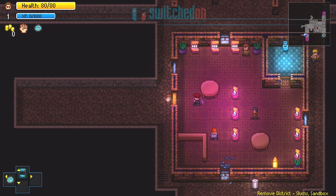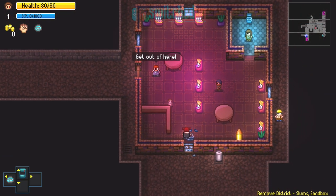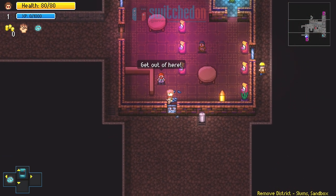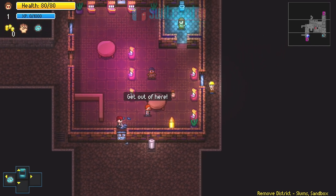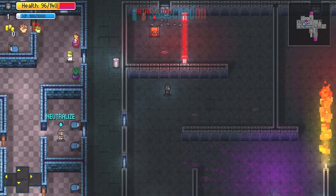Top-down roguelikes are well at home on the Switch, with Binding of Isaac and Enter the Gungeon being two massively popular games on the system. Streets of Rogue takes elements from all of these games and adds a more story-driven mission system and RPG elements.